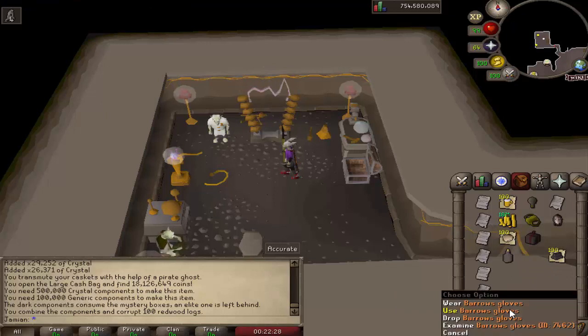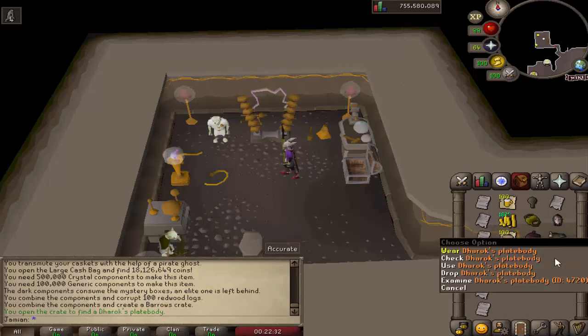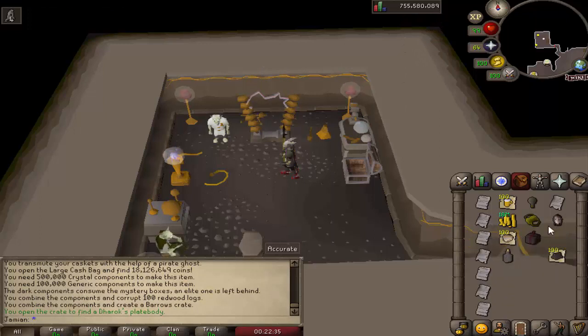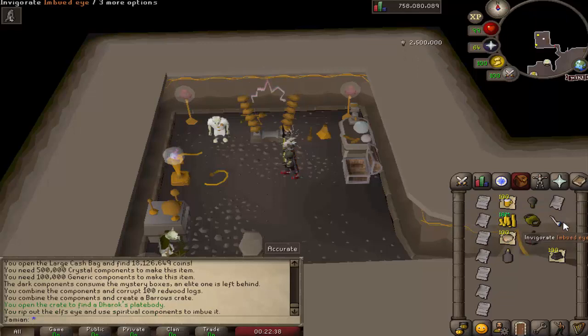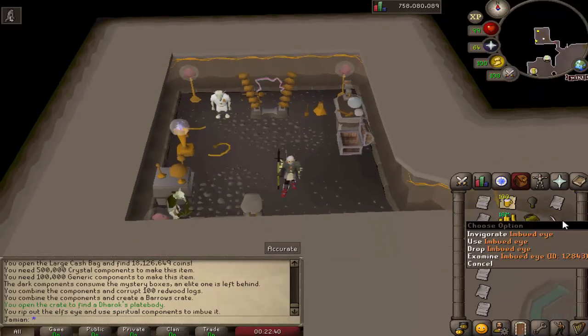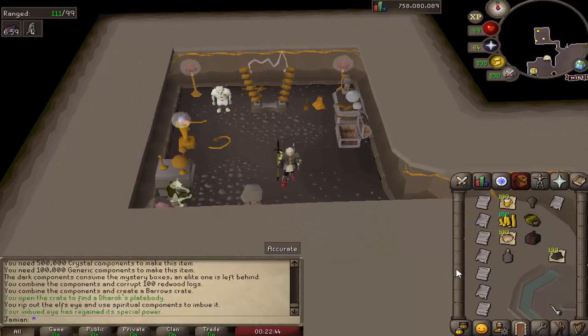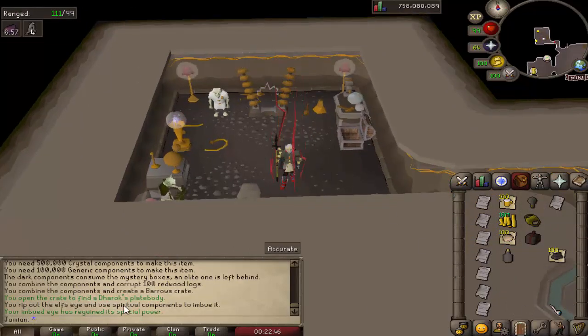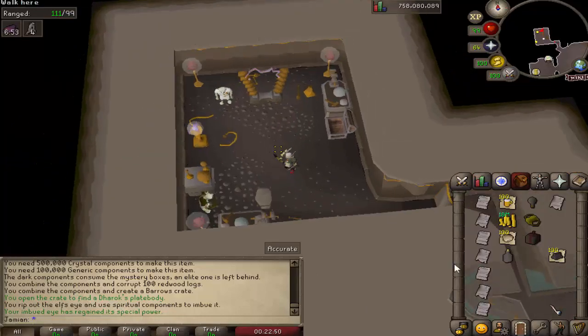Barrels transmute lets you turn barrels gloves into a barrels crate - DH body, nice fun times. And then the last one, imbued eye, lets you turn an insult alpha's head into an imbued eye, which is similar to revival one. You charge it - it's like the imbued heart but it's for range. It boosts your range stat, so it's really nice.